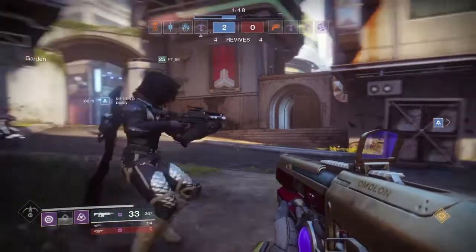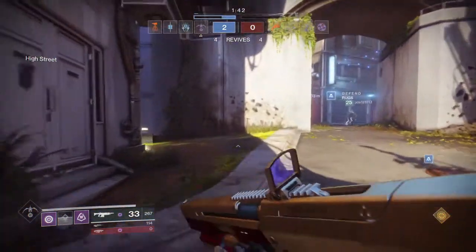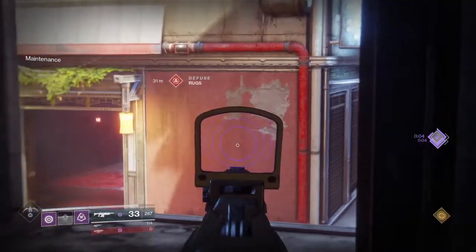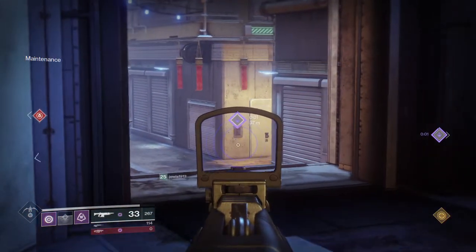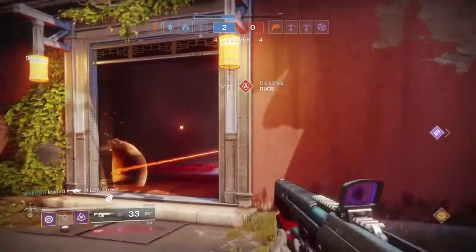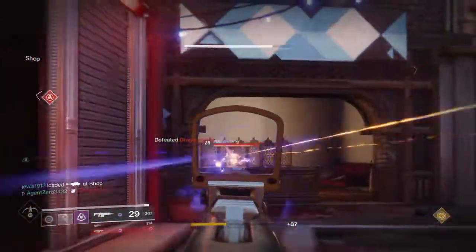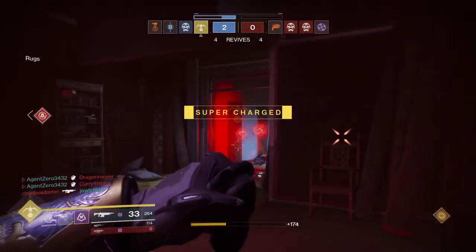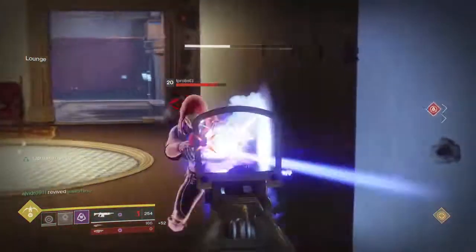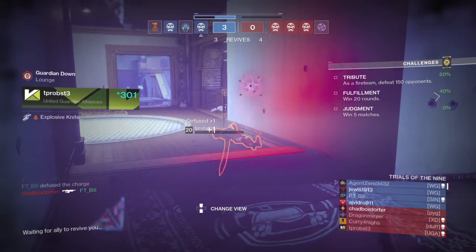Both guns combined are very good — Nameless Midnight covers long range and Uriel's covers closer range. I always love having a longer-range gun paired with a closer-range gun. I noticed some players in Trials today running two auto rifles, both 450 or 600 RPM. I don't understand that. I'd rather reload, or even masterwork for reload speed, than carry two guns at the same range.